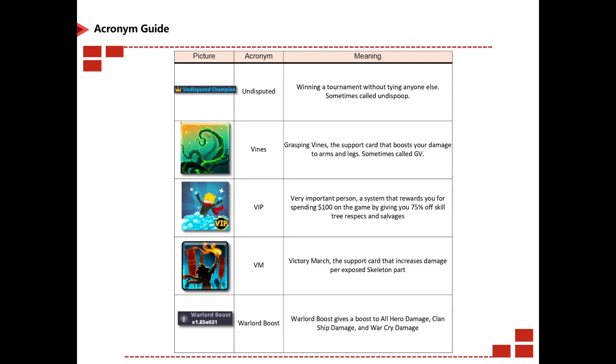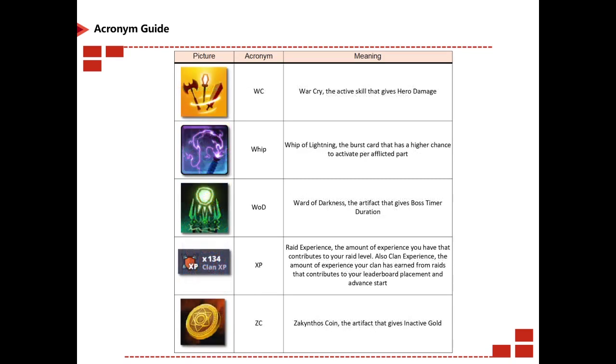Undisputed means winning a tournament without trying. Vines is Grasping Vines, a support card. VIP is Very Important Person, an assistant that rewards you for spending money on the game, giving you 75% off skill tree respecs and salvages. VM is Victoria March, a support card. Warlord boost is just as it sounds. WC stands for War Cry. Whip is Whip Lightning, a burst card. WOD is Ward of Darkness. XP is raid experience — the amount of experience contributing to your raid level; also clan experience, contributing to your clan's leaderboard placement. Advanced star is obvious. ZC is Zaxanoth Coin.